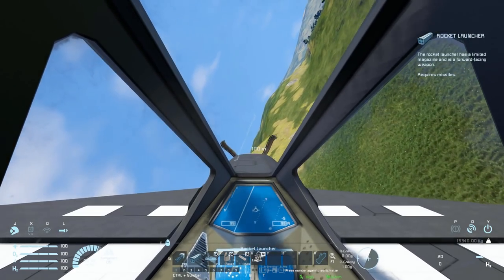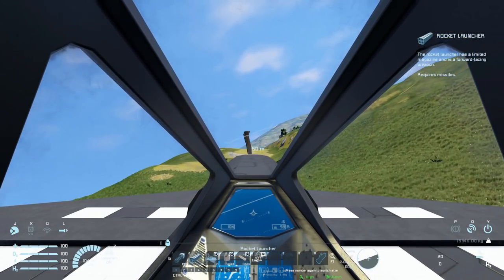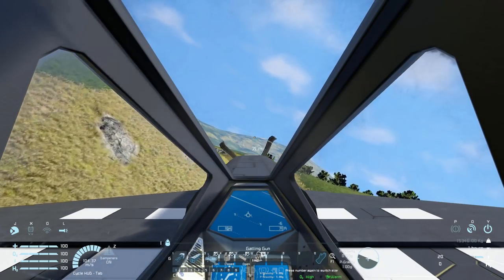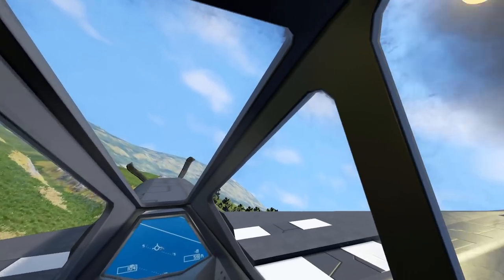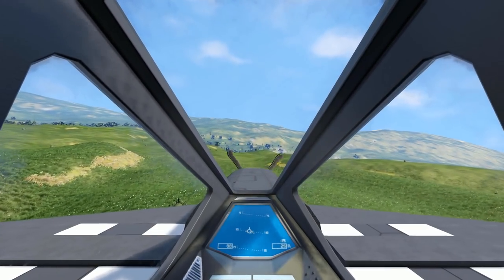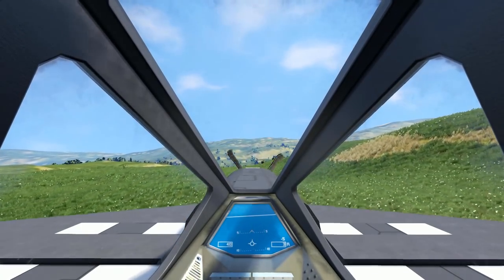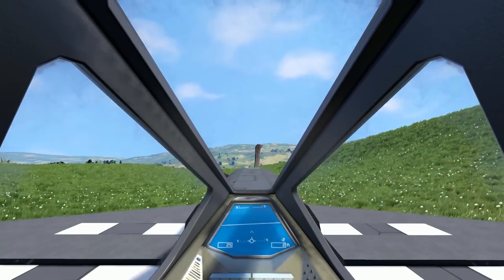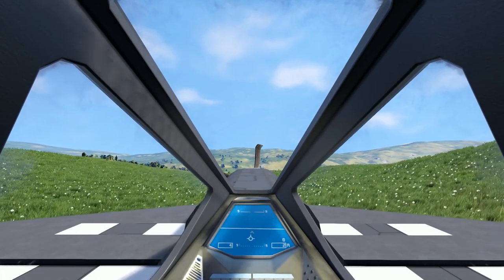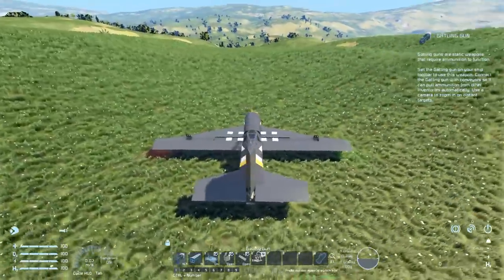I'm going to try and land on the grass, so I'll deploy the wheels and find a nice flat area to set this thing down. Switching to the gatling guns, hiding that — looking around, this looks like a great place to land. Activating the flaps, slowing down gently, bringing myself in... and parking brake is on. Perfectly landed!